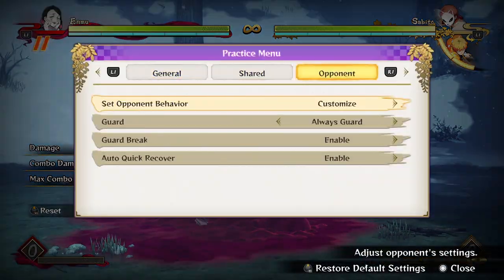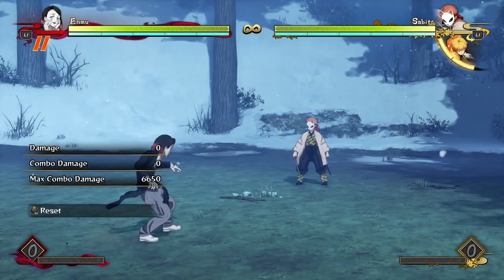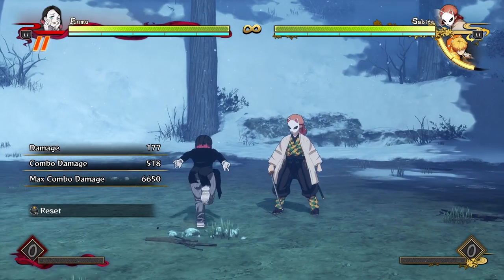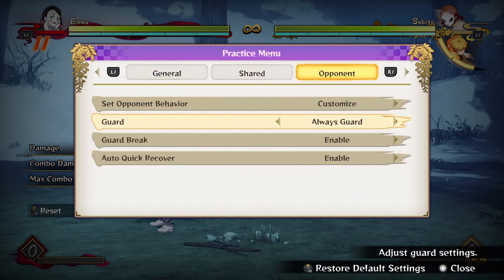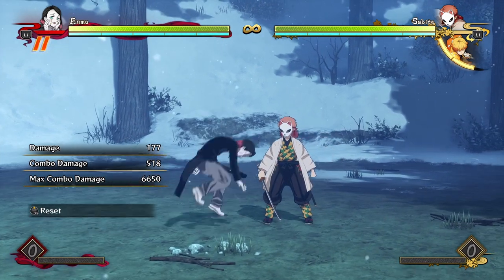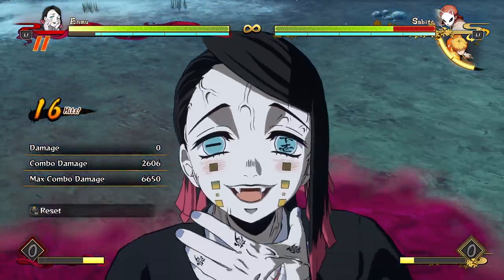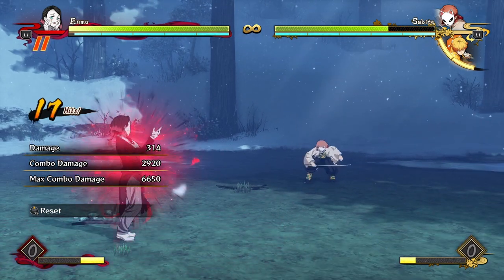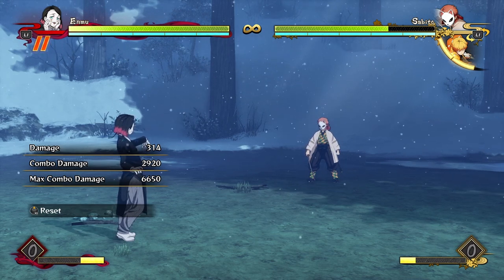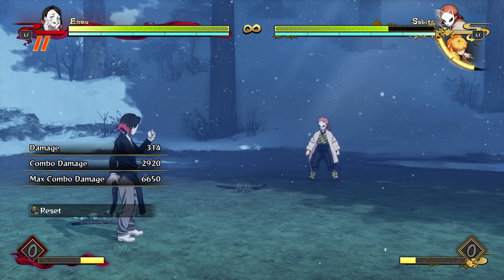Combo-wise, that's about it for Enmu — a lot of the time you're cycling between these different reset options. A lot of your combos might even be red combos because you'll open up your opponent with an unblockable, and then you should go for resets because of it. Just make sure you're paying attention to how much time you have to see how much you can get from your combo. Those few reset options are enough to make your Enmu completely ridiculous and terrifying. Thanks for watching and I'll see you in the next one — goodbye!